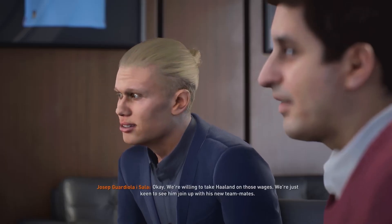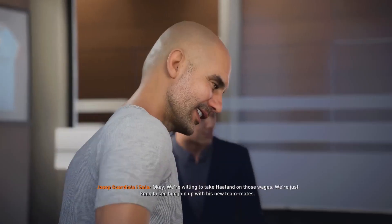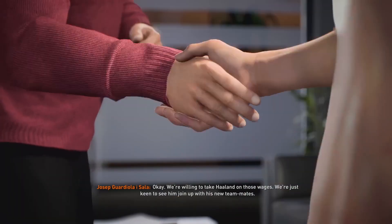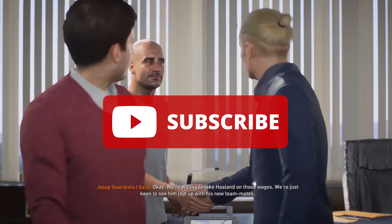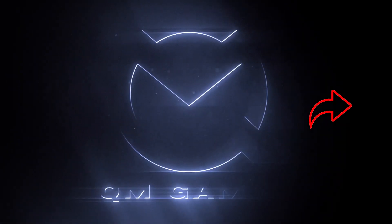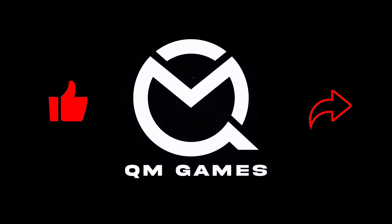If nothing works, you can simply go and contact EA Support to explain your issue by going to the link below. If this video was helpful, please make sure to subscribe to our channel QM Games. Don't forget to share this video with any friends who are facing this issue, and don't forget to like this video. Thank you for watching — take care and see you in the next one.